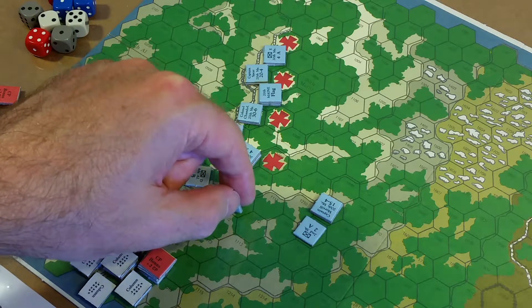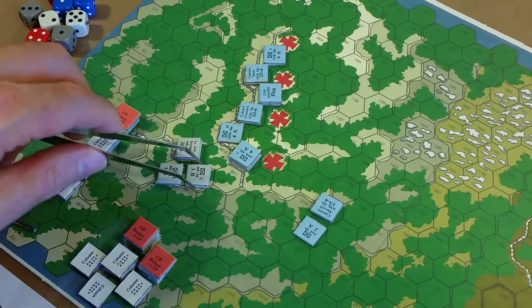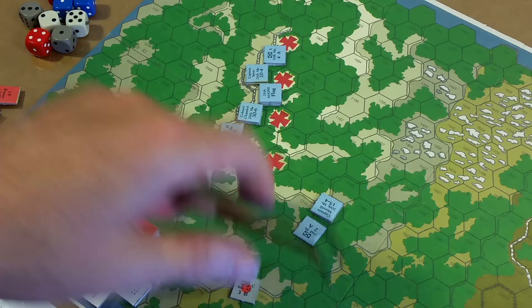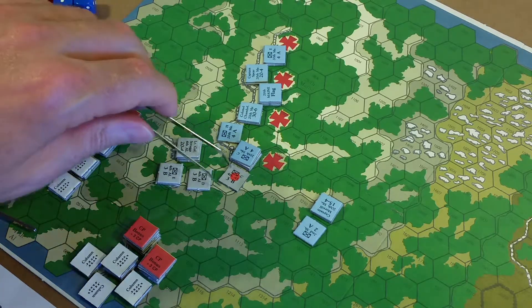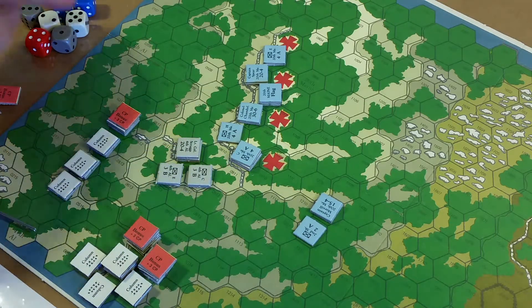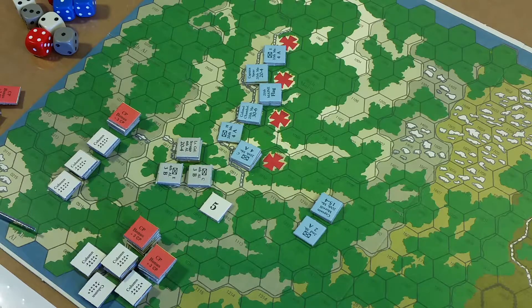Scruggs spends five command points to rally the unit. I'm wondering whether a disorganized unit adjacent to an enemy, or in their zone of control, can self-rally or receive command points to rally - I'll look at that later. I'll put a marker here showing five has been spent to rally. Then we go to gathering ammunition, and now on to the movement phase.